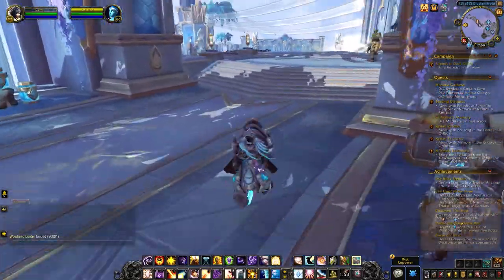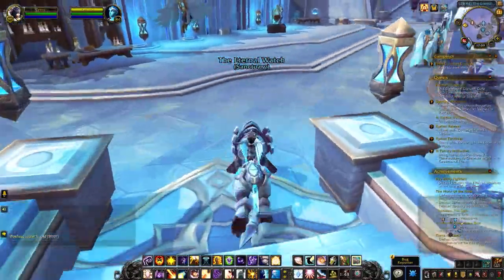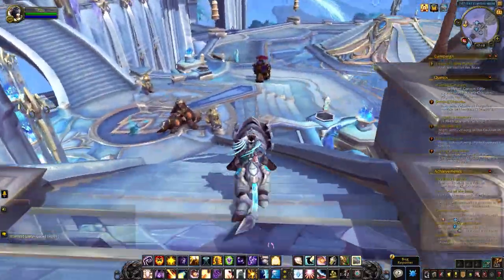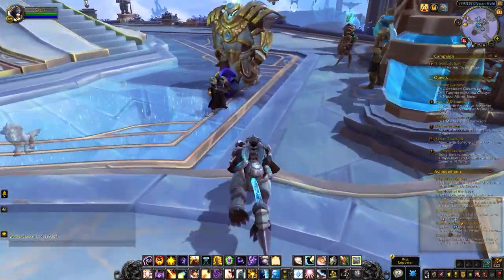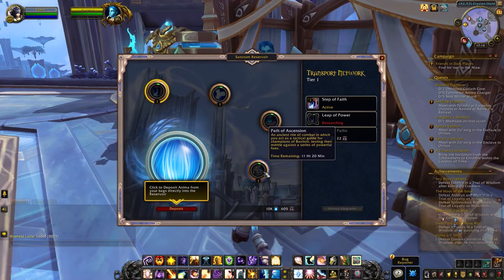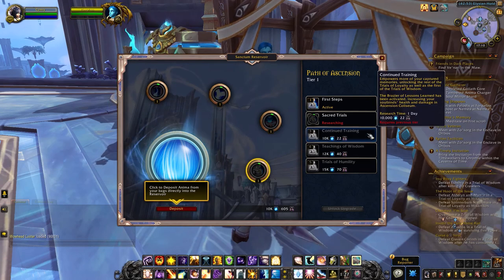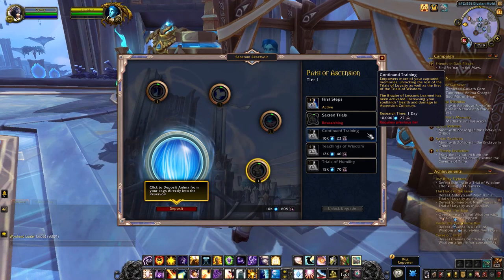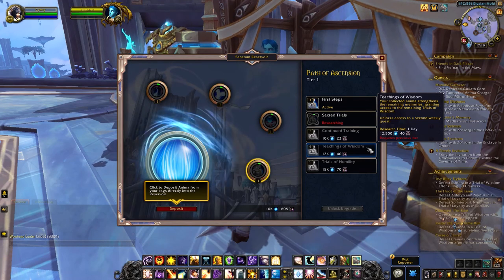All those achievements are tied to the Trial of Wisdom, which you access through the Sanctum upgrades downstairs. The one you're looking for is down here — Path of Ascension — and you need tier three and four to access the Trials of Wisdom. You get a few with the third tier, and the remaining ones are available once you've upgraded to the fourth tier.